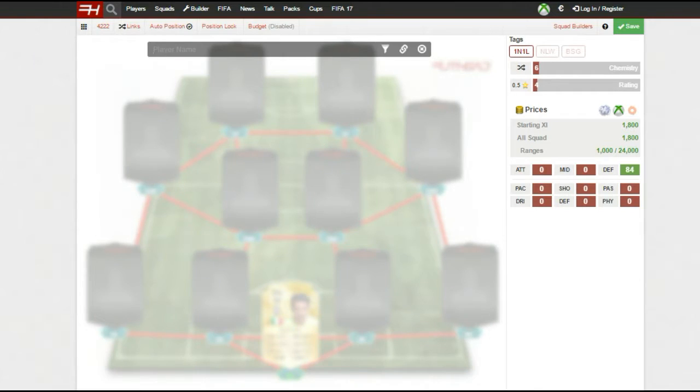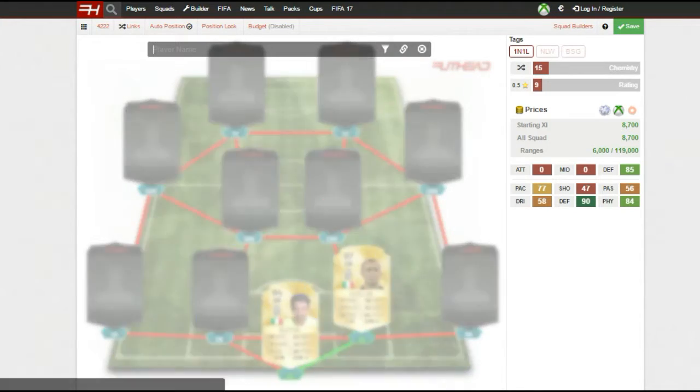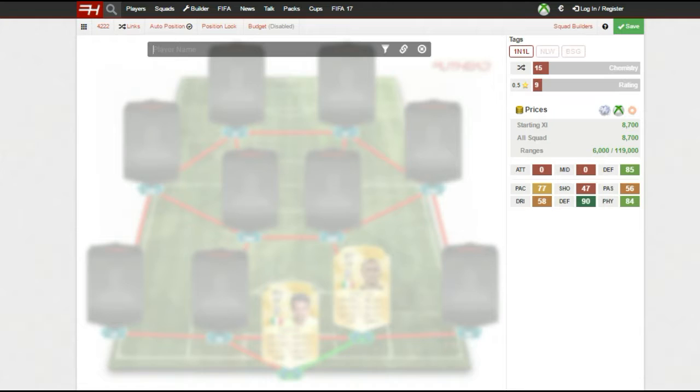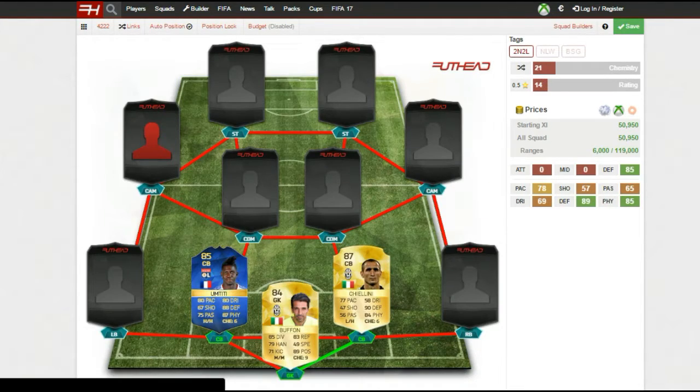My centre backs are two of my favourite players in the game — this defence is absolutely incredible. On the right hand side we have Chiellini, a really great player. I like to use him in a lot of my squad builds because of how solid he is. And then as my left centre back I've gone with Umtiti — this is his Team of the Season card and this guy is absolutely incredible.